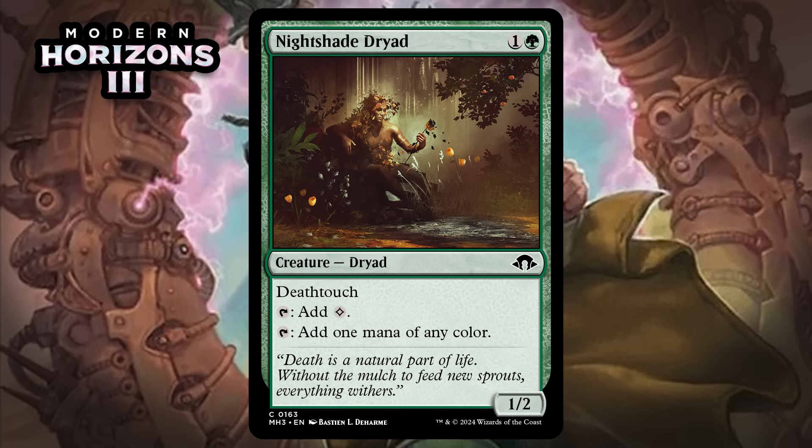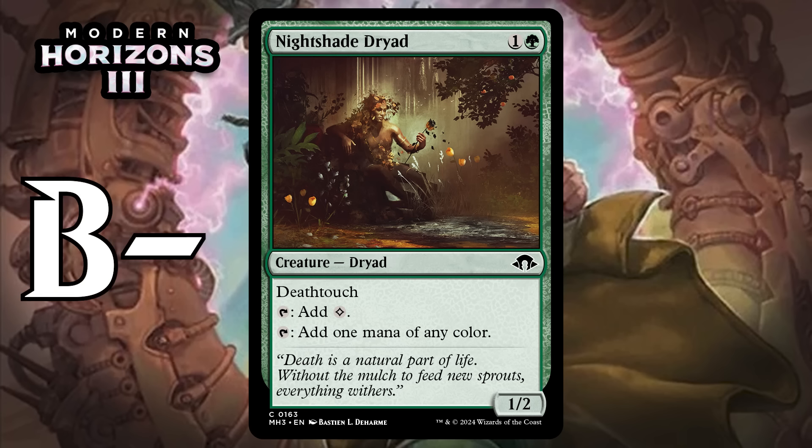Next up, it's Nightshade Dryad, which for one generic and a green is a 1/2 Dryad at common. It's got deathtouch, it can tap for colorless, and it can tap for one mana of any color. I like this — it can produce much-needed colorless mana for the many cards in the set that care about that, and the ability to produce mana of any color is awesome too. It's about as flexible a mana source as you can have in this set. A mana dork is usually a pretty bad draw in the late game, but this one's still relevant on most boards because of deathtouch. This looks like a nice common — giving it a B-.